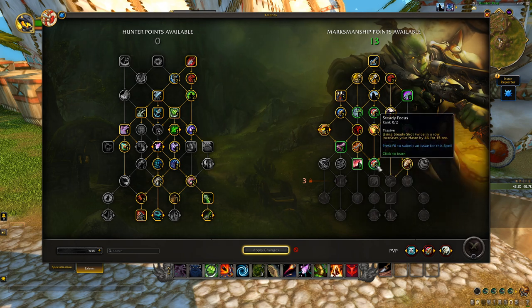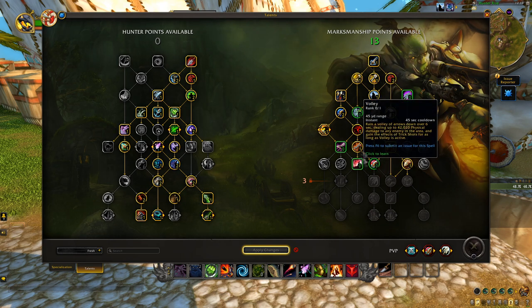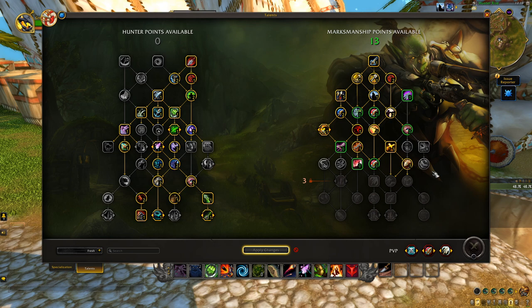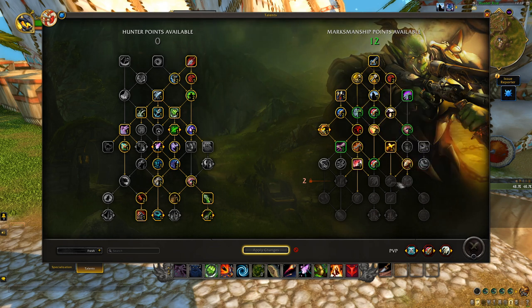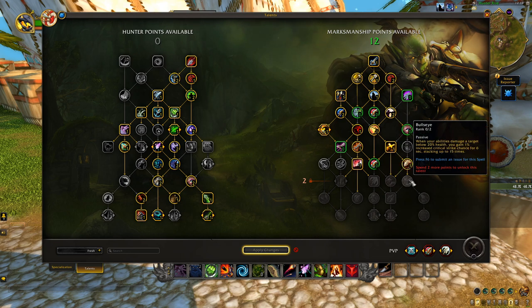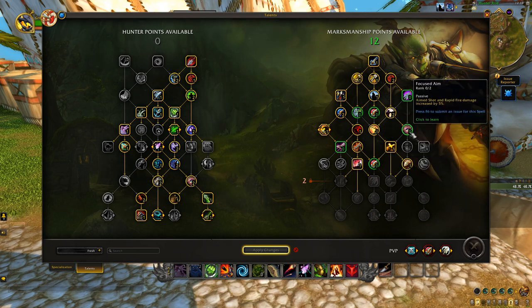We have three points left to open up the bottom of the tree to reach Unerring Vision. I'm actually going to forego two points in Steady Focus and instead pick one point in Volley, because Volley does a fair amount of damage even on a single target encounter and frees up another point for Lock and Load or Bullseye. So I'll put one point in Volley, then two points in Focused Aim for 10% more damage on Aimed Shot and Rapid Fire.